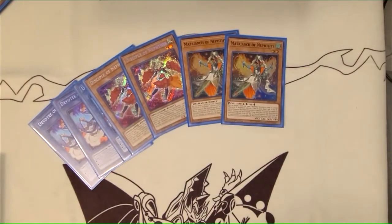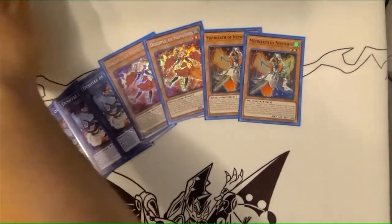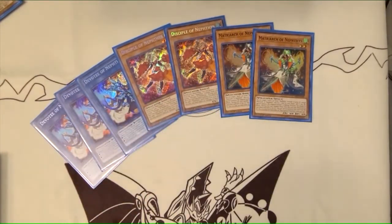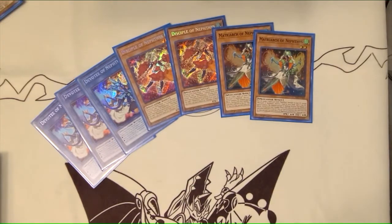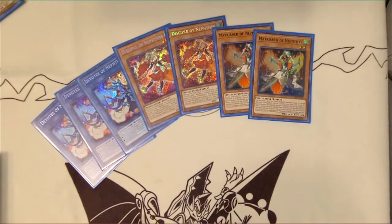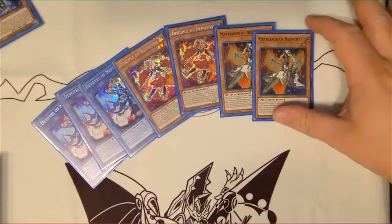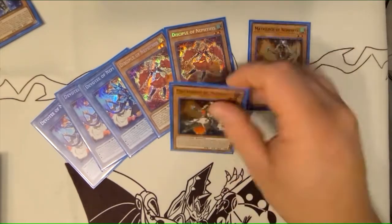I added the second Disciple because it's honestly just another good normal summon outside of opening the Gear Suit. The Disciple basically fixes your hand — if you have the ritual spell but need the Devotee, this can get you there. It can blow up True Kings in your hand, blow up Baby Rock, and set up Needle Fiber plays. The only problem is the destruction from hand isn't a cost, so you get screwed by Impermanence. But the idea is: if you're normal summoning Gear Suit, when you resolve Devotee's ritual effect you'll get the Matriarch; if you haven't normal summoned, you'll get the Disciple, and then you can add the Matriarch and normal summon it after that.